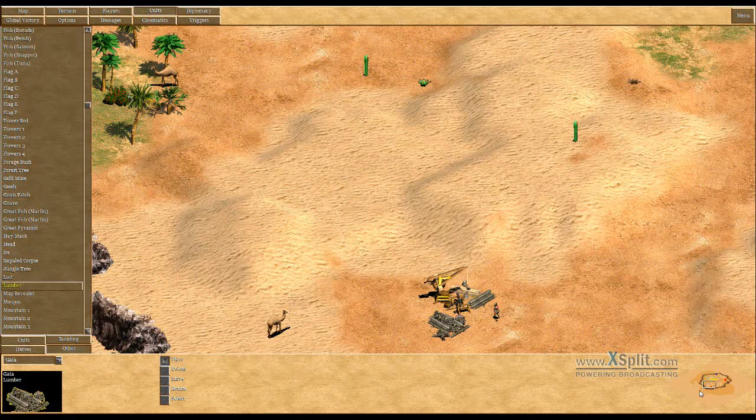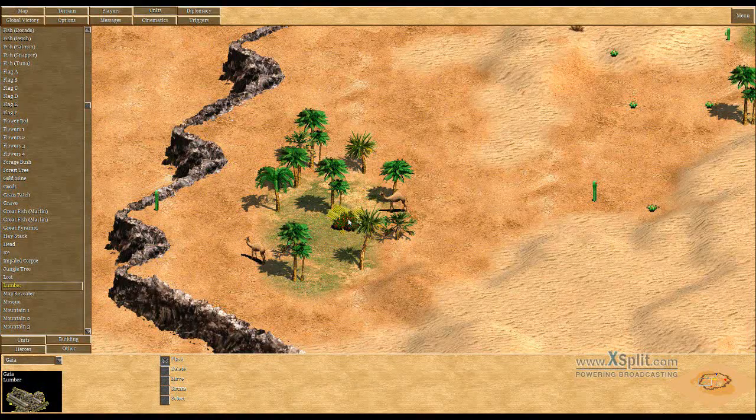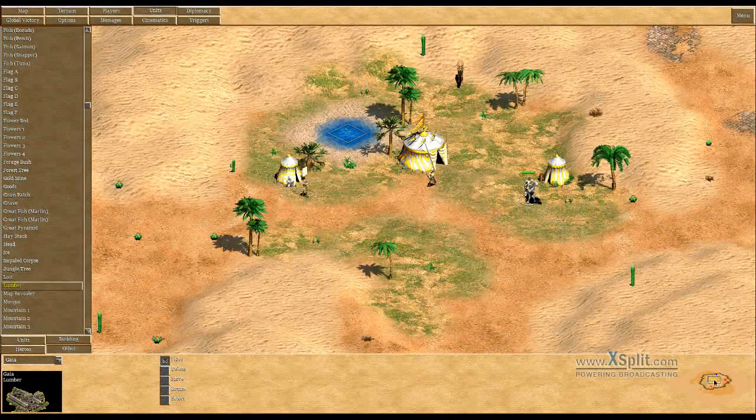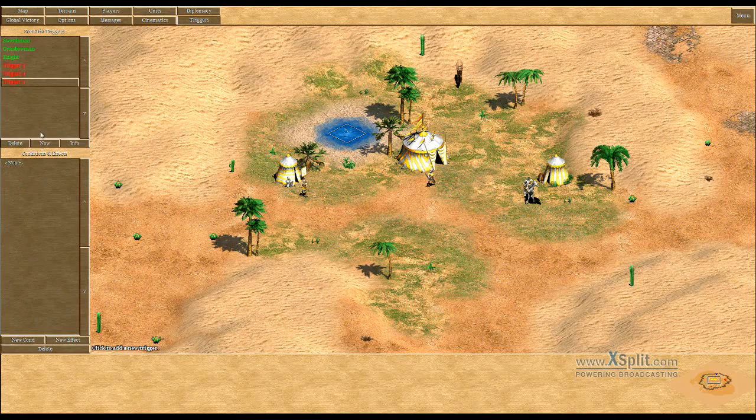Here I can get the ten wood if I chop this tree. Here I simply need to gather these berries — walk over them. And here I need to defeat the wolves to get gold. So we're going to create three triggers for that.